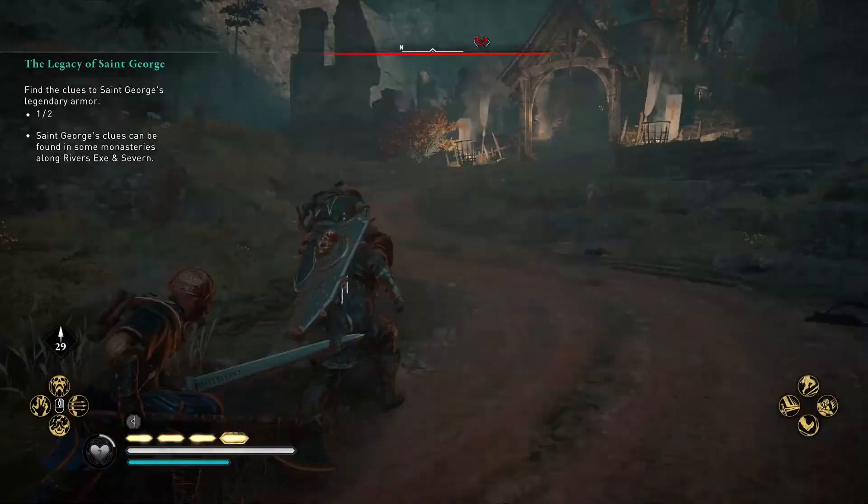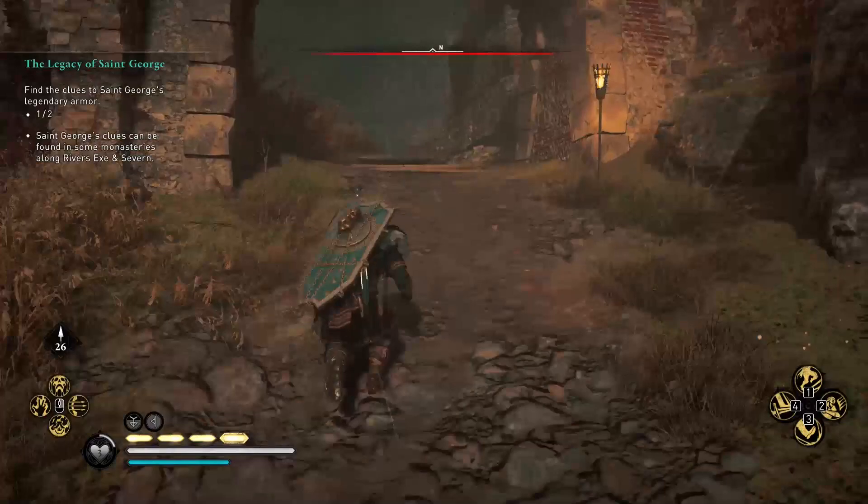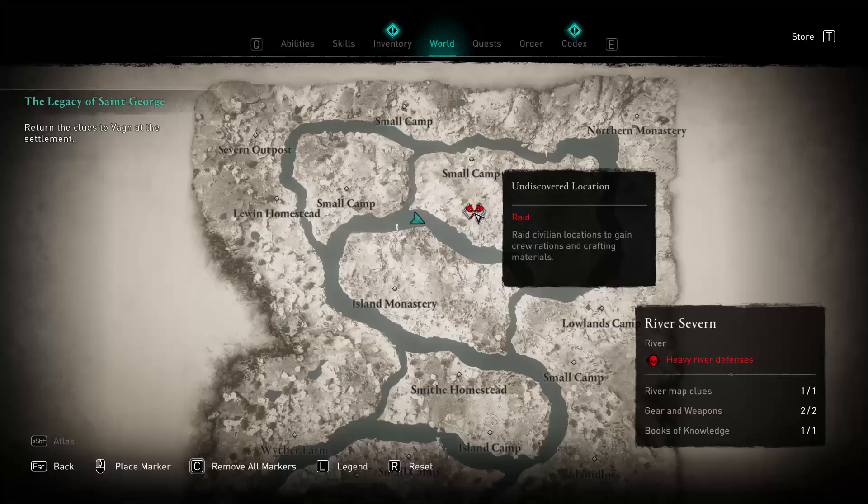Seventh, on the north-eastern part of the region you will find a northern monastery. From the main entrance follow the road going to the left until you will notice a big red tent, inside which on top of the table is lying the key you came for.